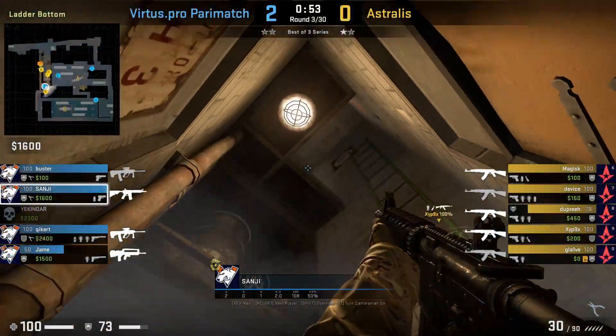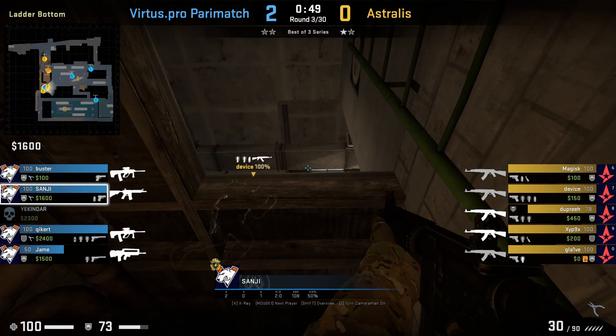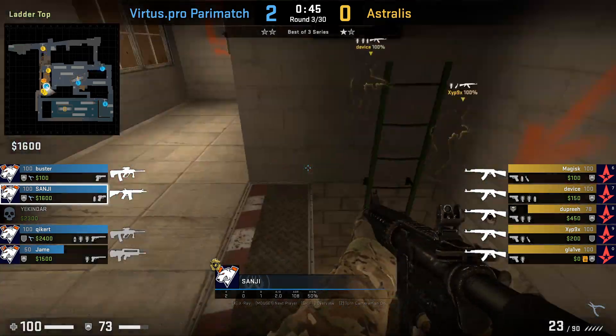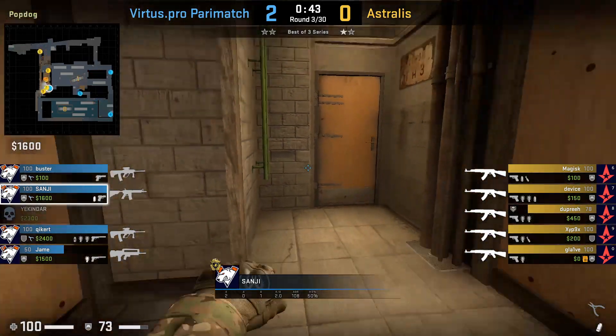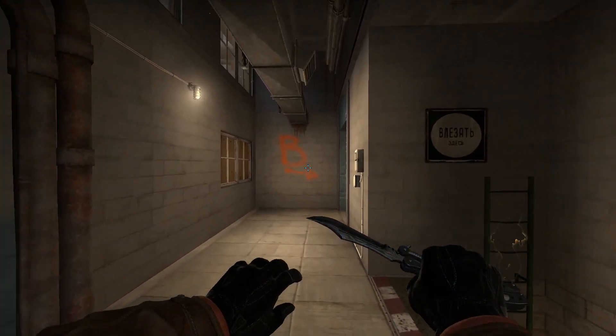Sanji on Train with a sneaky beaky leg play, going halfway on the ladder. He spots Device crossing the stairs and tries to flank Device. However, when he gets up the ladder, he spots Glaive and the ladder messes up his spray, so Sanji is able to retreat safely. From Device's POV, he's not able to spot Sanji.